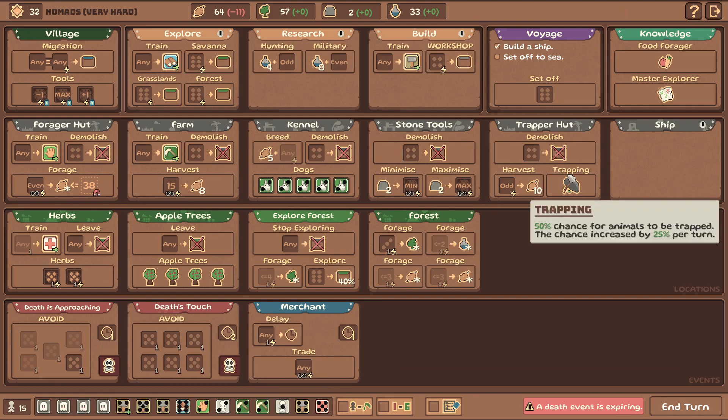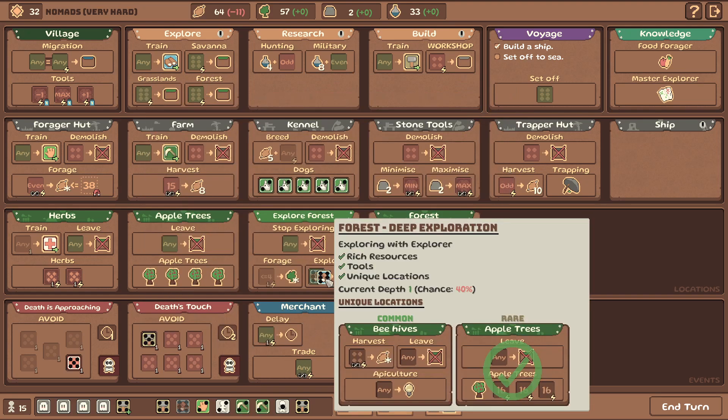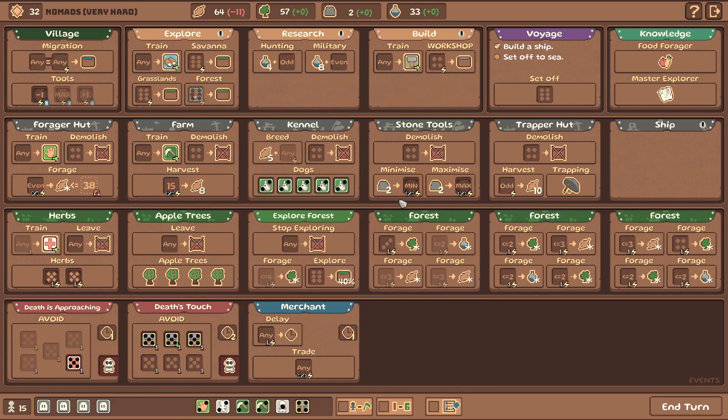We can bail if we want to. We can grab 70 food with us, 25 wood - now we are set there. Let's solve this as much as we can just in case. Max, go to the forest, grab stuff. We don't have a 6, but it's probably not a problem.